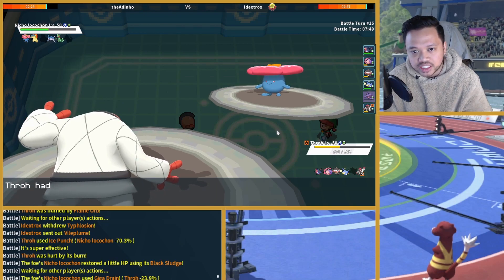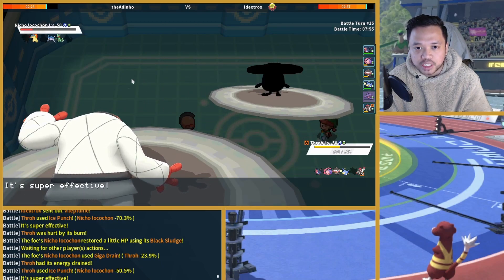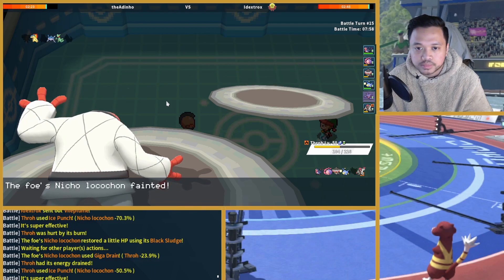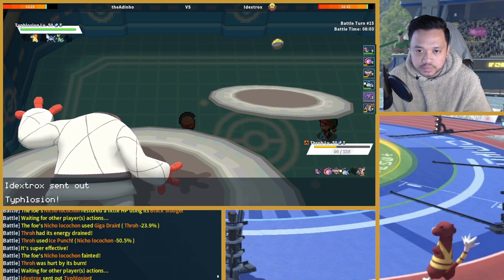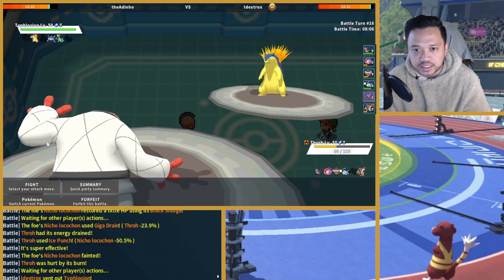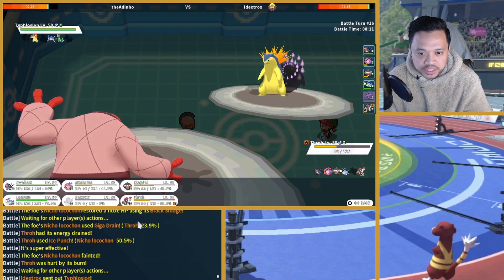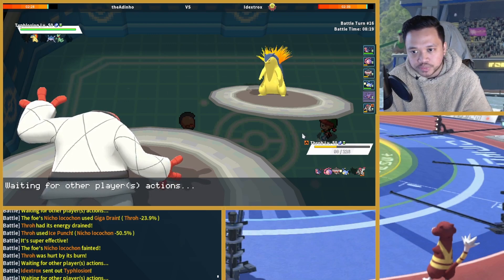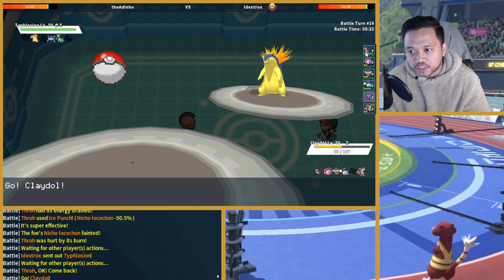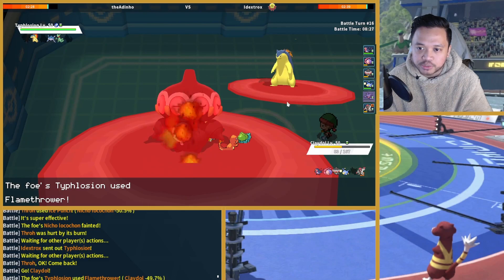He decides to go for Giga Drain but we are quite bulky. I think Vileplume dies. The only problem could be Sceptile being Choice Scarved. Camerupt ends up coming in. We took the Hidden Power Grass pretty well so I can send Claydol in now. If he clicks Eruption we can get Lanturn in and click Volt Switch to guarantee our Flame Orb on Swellow. He decides to go for Flamethrower — that's fine too.